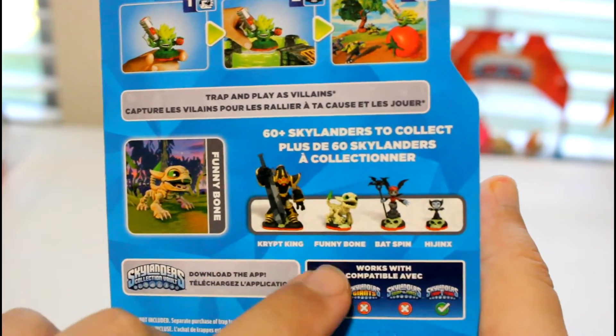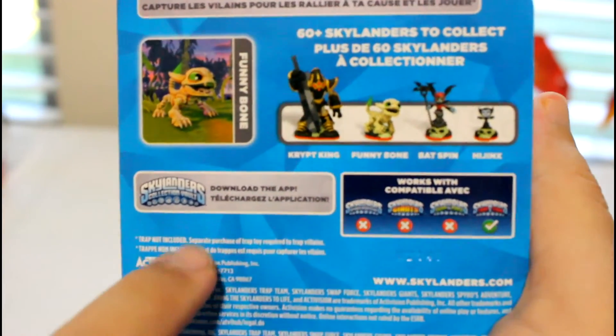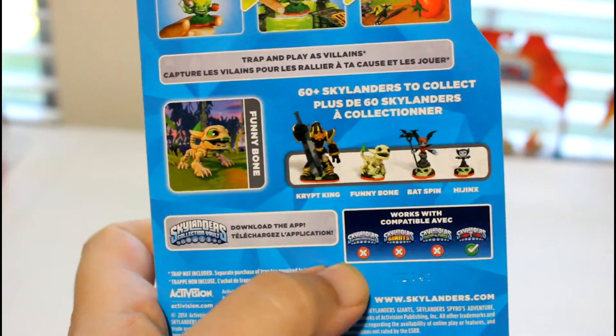And then we have Crypt King back here, Funny Bone, Batspin, and Hijinx — and these are all undead Skylanders of course from the new game. The compatibility tells you that this figure works with this game, but the previous games he won't play in there unfortunately.